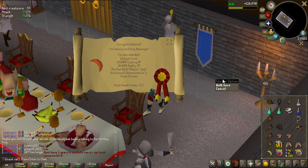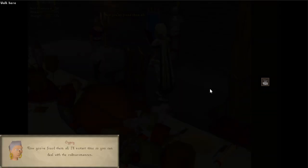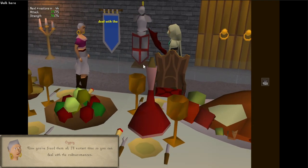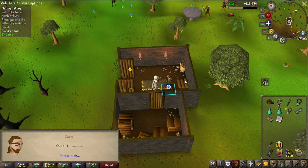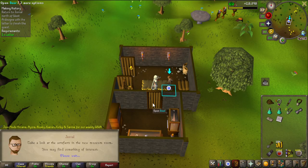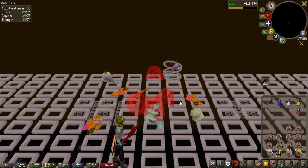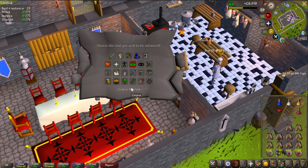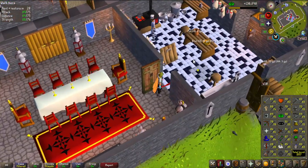10,000 agility, 10,000 cooking - all sub-quests completed. I have 172 quest points but realized I need 175, so I need a few minor quests before the final fight. Making History is a perfect choice - it gives three quest points, which is exactly what I need, and it's also still a requirement for Song of the Elves. Got both in one quest. Barrows gloves are finally unlocked, which will be very useful for PvMing. The 20,000 experience lamp goes straight into herblore - 58 herblore, only two more levels to go.